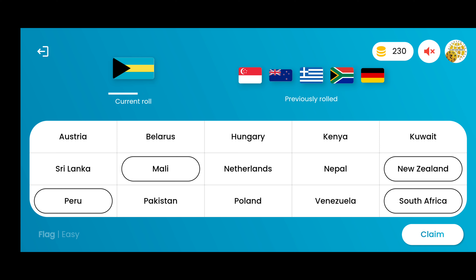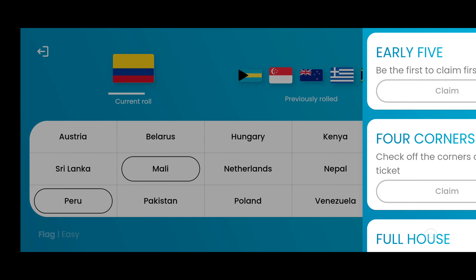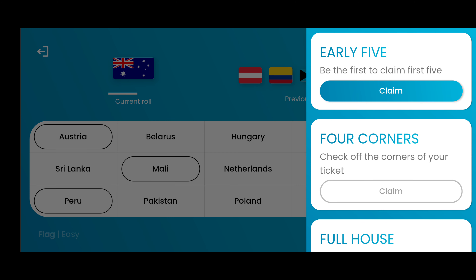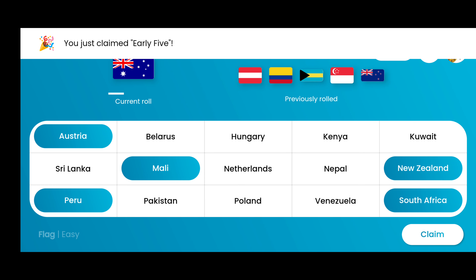Continuing the tutorial coverage on different modules and difficulty levels. We have Singapore, then New Zealand, then Bahamas — just waiting for a match. This is Colombia, the last one was Austria, and this is Australia.